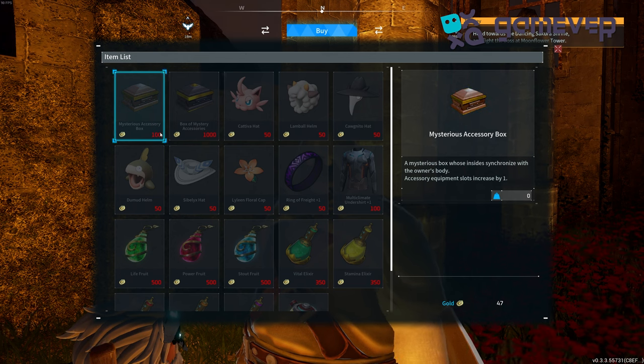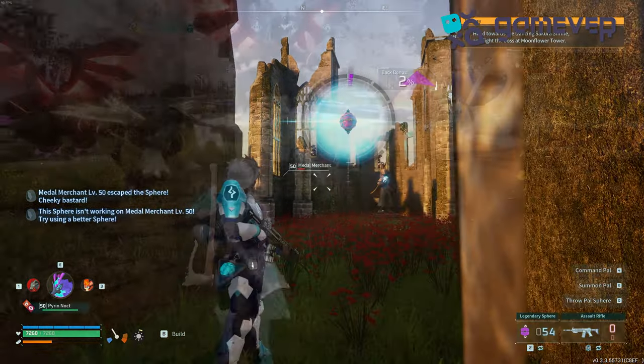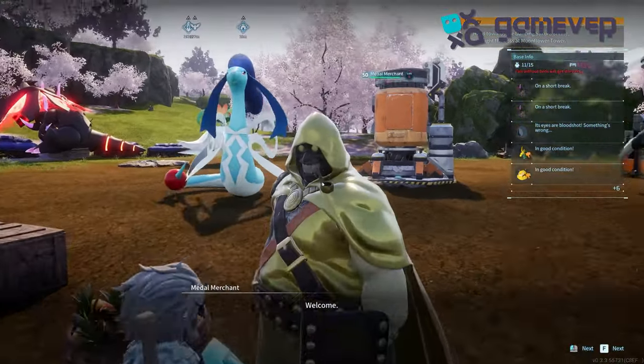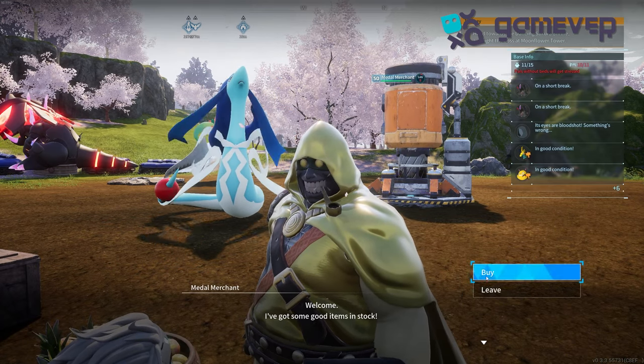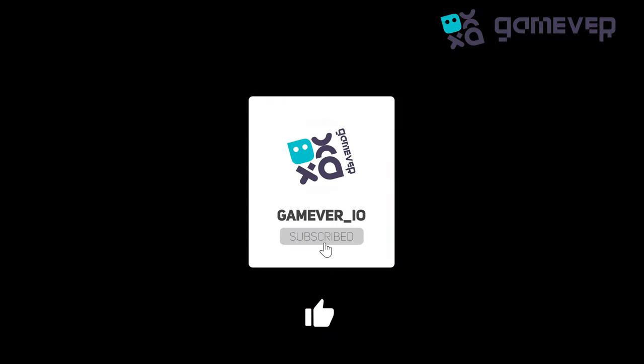Vital Elixirs cost 350 Dog Coins each. Capture the merchant with a Pal Sphere to have constant access to his valuable items at your base. Explore those church ruins, capture the merchant, and enhance your Palworld adventure. Like and subscribe for more guides.